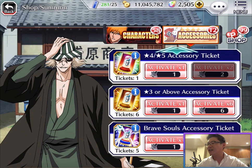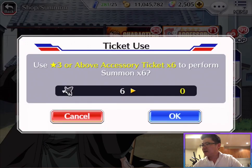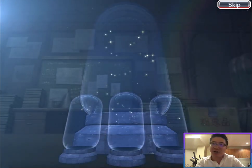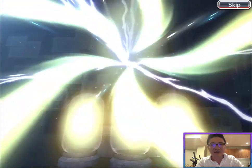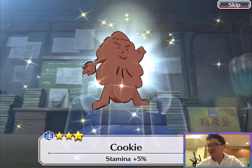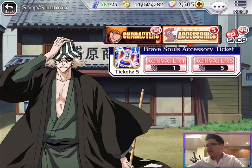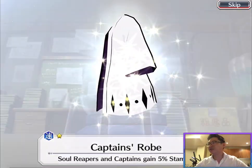Today we also got the awakened challenge, so we have a 4-5 star accessory ticket. Why not open it and see what I get? Without Red 2, I'm not able to dominate PvP. Give me a spirit core — that's disappointing. Let me use those gold tickets. Give me a gold champion or something gold. Why bulk? Disappointing. And the last brave soul ticket — nah, 3-star.